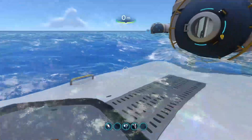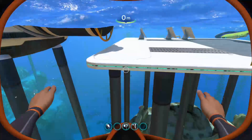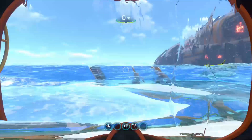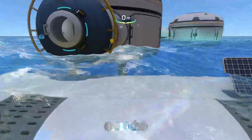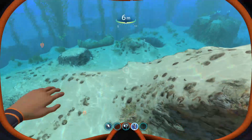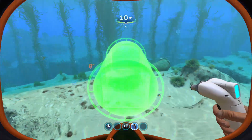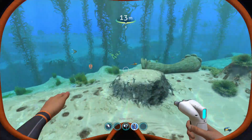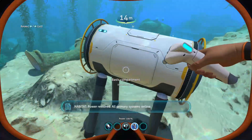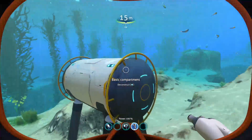Welcome back fellow Aquanauts to another Wolfie Space Building 101 in Subnautica. Today's topic is power and oxygen. As I mentioned in earlier episodes, when you build a base piece and establish a new base — this was far enough away from that one — this is its own base.